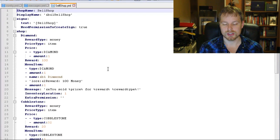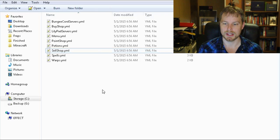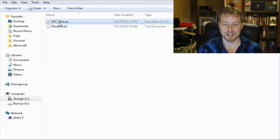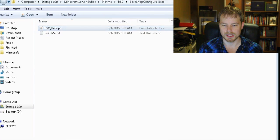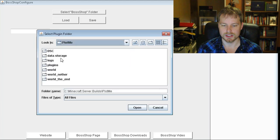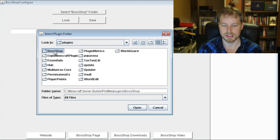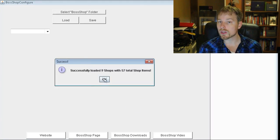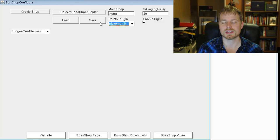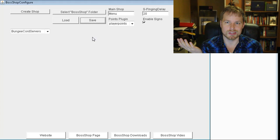You can edit shops directly in the YAML files, which is pretty straightforward with lots of examples. However, there's also a program made by the author called Boss Shop Configurator. You download and open it, select the Boss Shop folder from your plugins directory, load it, and it loads all your shops. Here you'll want to set the points plugin to Player Points to fix that notification message — not sure why auto-detect isn't working.